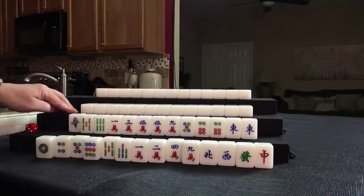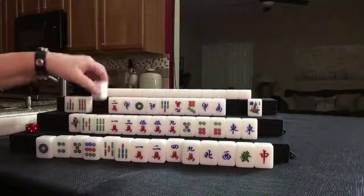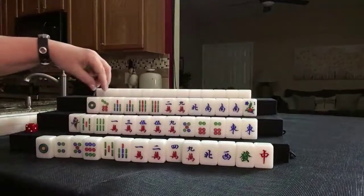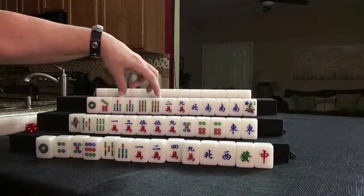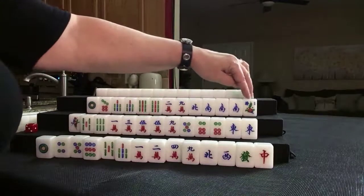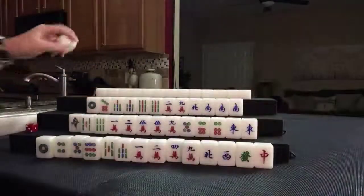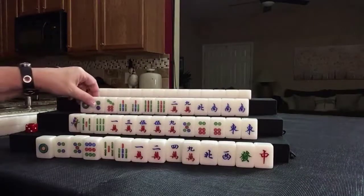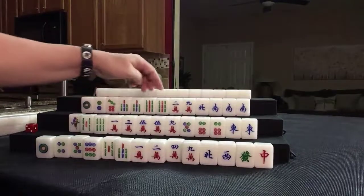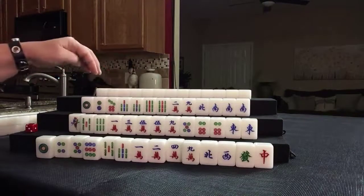Let's see what we can do for player 3, also known as west. For west, we have 2 dots, 4 bams including 2 pair, 2 cracks, honors including a pung, and a flower. Let's exchange the flower. Pair, pair, pung, 7, 9, 7, 7, 9.